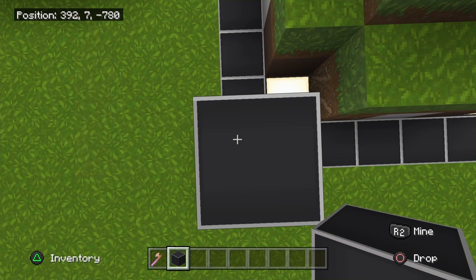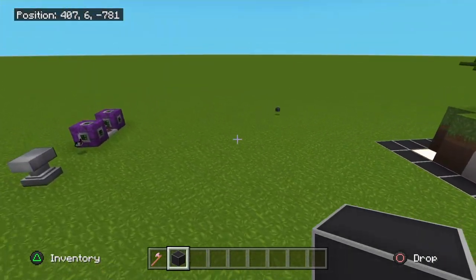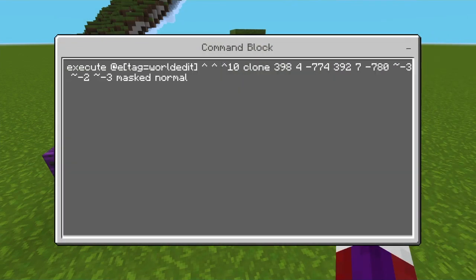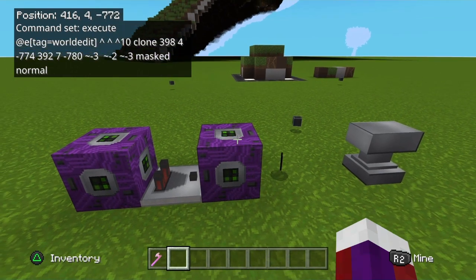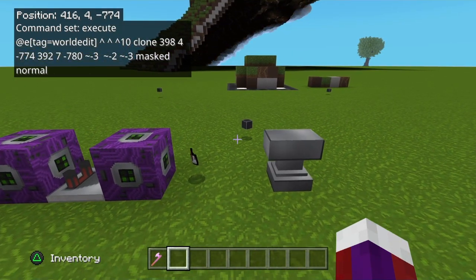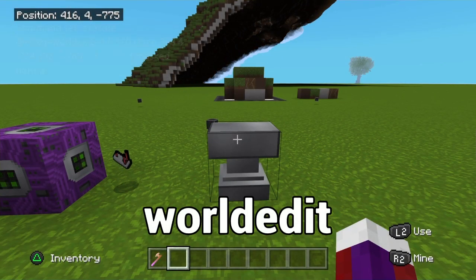Once you have your first and second sets of coordinates, go inside the second command block and put them in. Make sure everything is spaced out just as shown. The next step is to get a wood axe, put it in your anvil, and name it world edit — all lowercase.